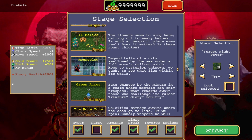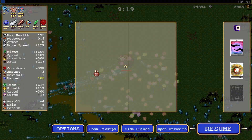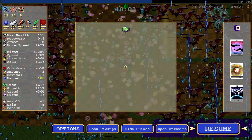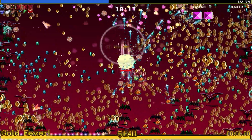Now you have to join the Bat Country stage and play until the 18th minute, at which point the relic that you need will appear. Note that a relic appears at minute 9, but that is not the one we are looking for. Once you reach the 18-minute mark, you can simply pick up the Chaos Malachite relic and leave the game.